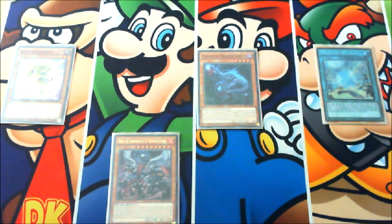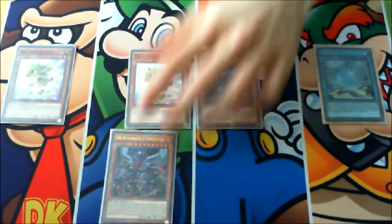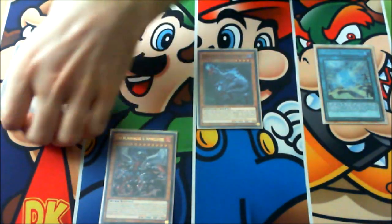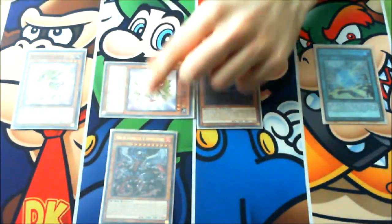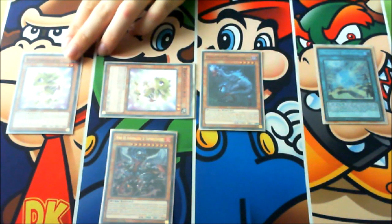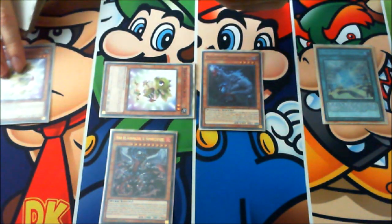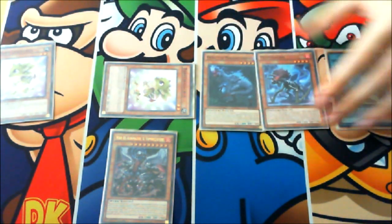Normal summon your baby on the field, then activate Ovi Raptor's effect to pop one and special summon another one from the graveyard. Baby Sarasaurus will trigger again, giving you Missile Anosaurus from the graveyard.